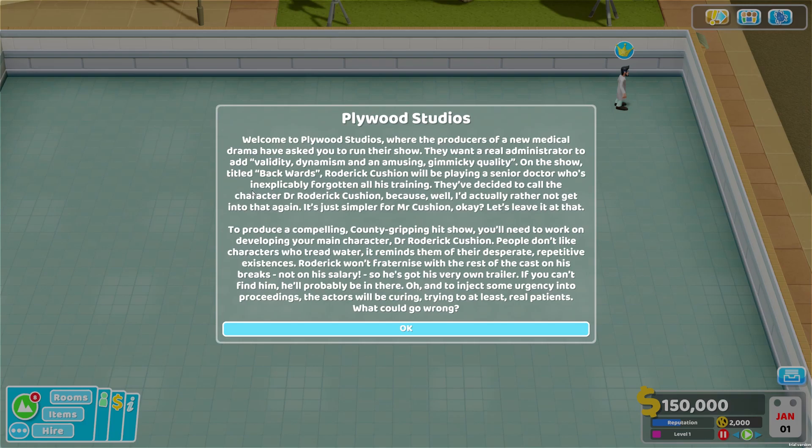Welcome to Plywood Studios where the producers of a new medical drama have asked you to run their show. They want a real administrator to add validity, dynamism and an amusing gimmicky quality. On the show titled 'Backwards', Roderick Cushion will be playing a senior doctor who's inexplicably forgotten all his training. They've decided to call the character Dr. Roderick Cushion - it's just simpler for Mr. Cushion.